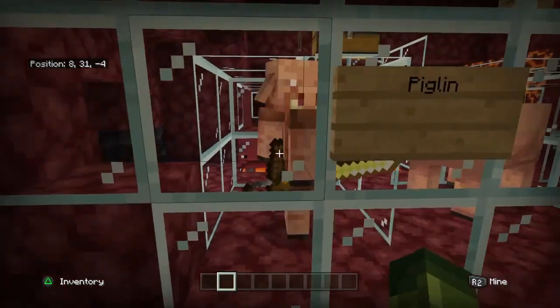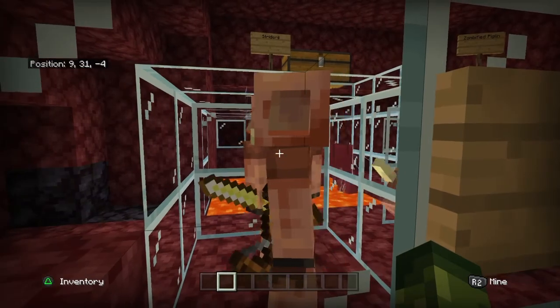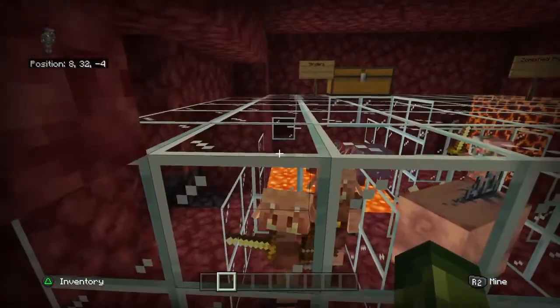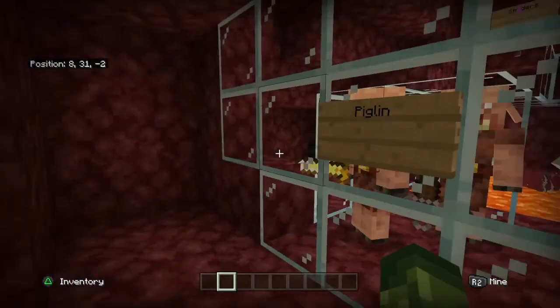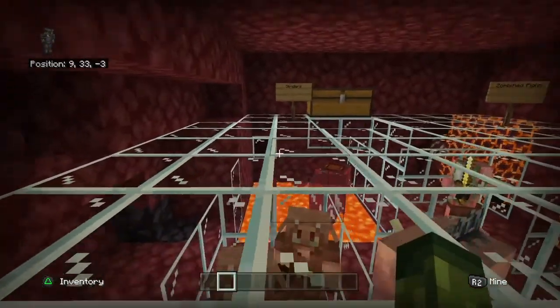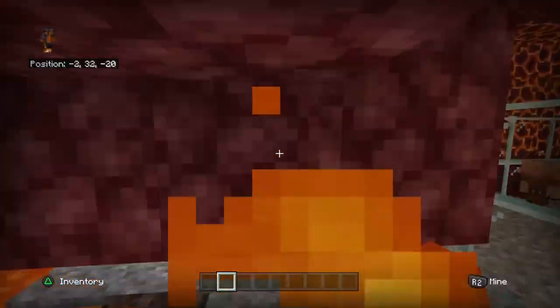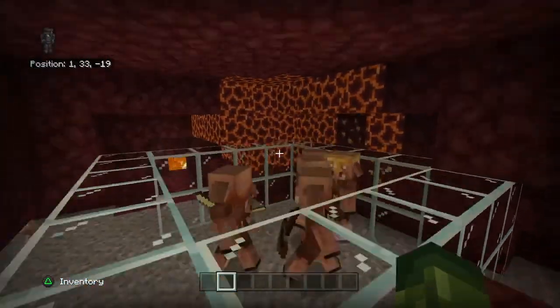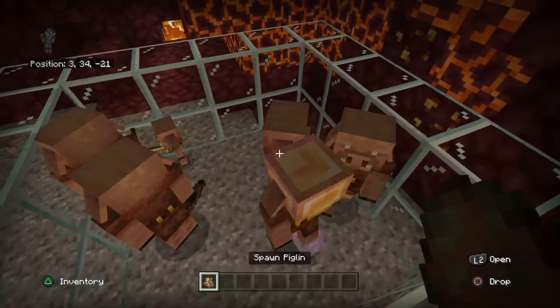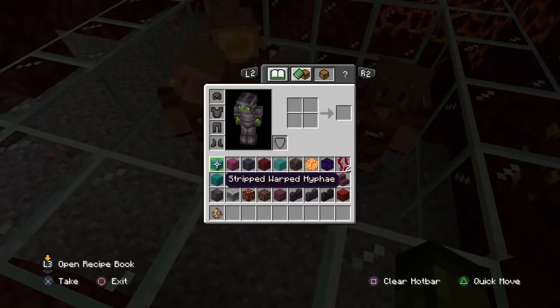Then there is a Piglin. You can actually trade with these guys, which I'm going to show. So basically if you get gold ingots and show it to them, it'll say on the bottom right that you can barter. Basically what that means is that you can give them gold and they'll trade with you. There are two ways you can give them gold — you can either look at them and do barter, or you can throw the gold on the ground and they'll pick it up.